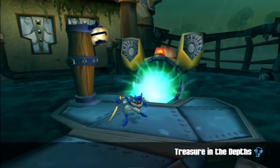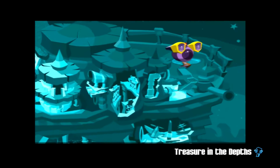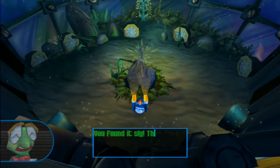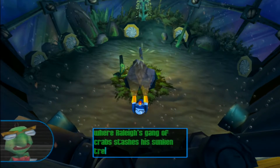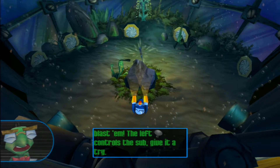It's obviously a different level, but let's find out what it is. The game says: 'You found it, Sly. This is where Raleigh's gang of crabs stashes his sunken treasure. Use your sub to blast him. The left analog stick controls the sub — give it a try.'